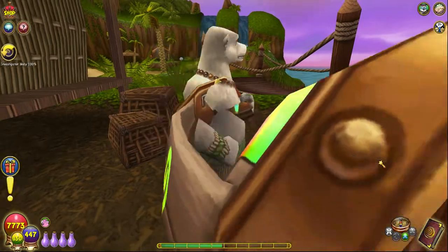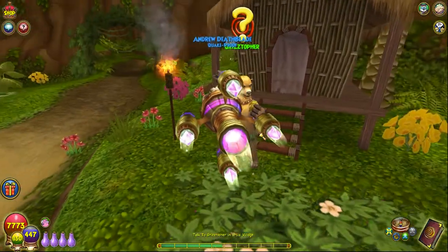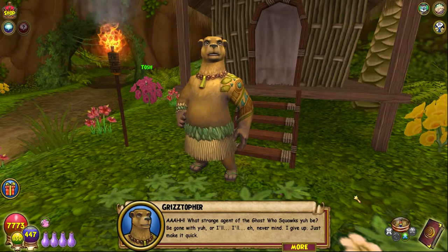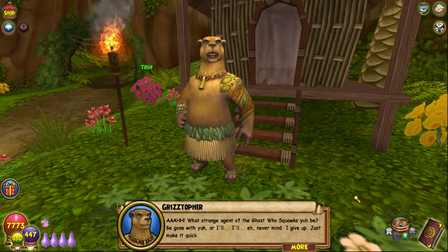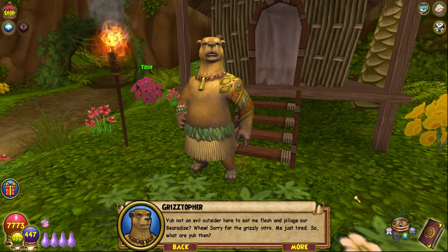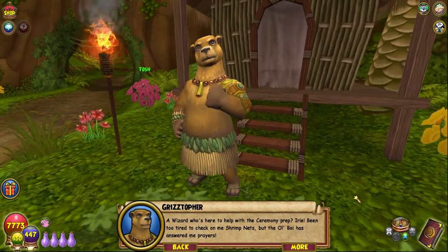Let us talk to Gristopher and see how far behind he is — he sounds like he's very lazy, but that's fine I guess. 'What strange agent of the ghost who squawks you be — be gone with you or I'll — never mind, I give up, just make it quick. Oh, you're not an evil outsider here to eat my flesh and pillage our paradise? Sorry for the grisly intro — just tired. So what are you then? A wizard who's here to help with the ceremony prep?'